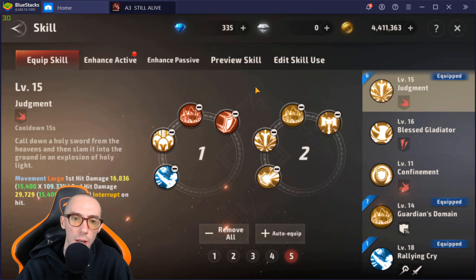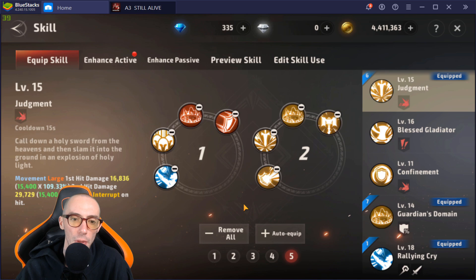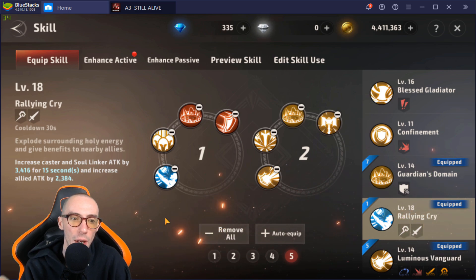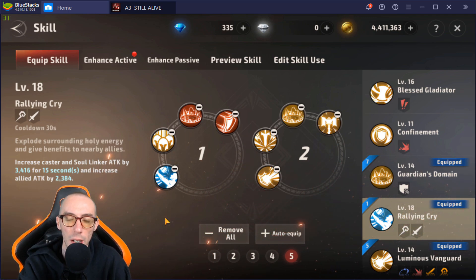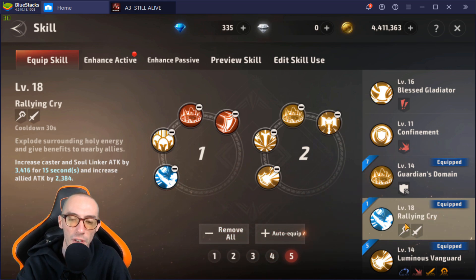The first skill I'll go over is more PvE-oriented — player versus everything, when you're farming. This is a must-have: Rallying Cry. Increase the caster and soul linker's attack by 3400 for 15 seconds and increase allied attack. You're going to use this in every build — PvP, PvE, bosses, whatever. Invest heavily into Rallying Cry. Damage is our problem as a Templar, but this ability helps out so much.